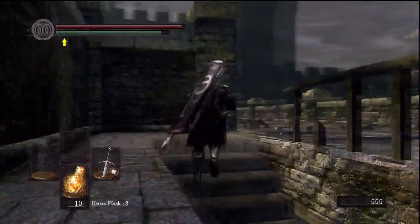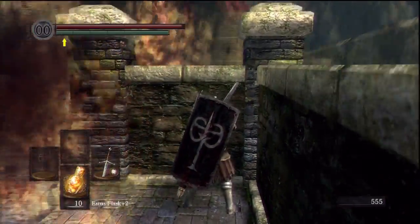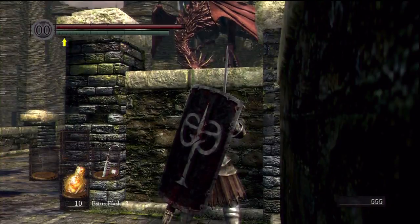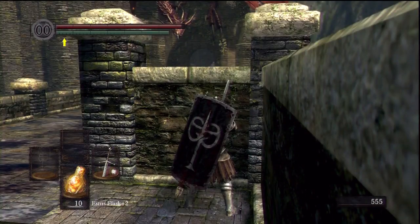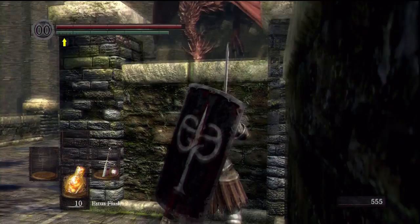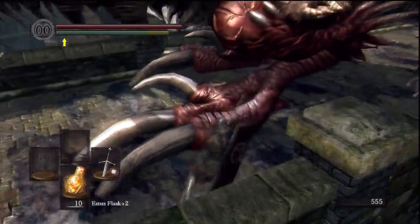He's back up there now. Let's run out again and wait for him to come down again. The armor is the black iron armor, some of it a little upgraded. The gauntlets are elite knight, also a little upgraded — plus three I think. I don't normally use a plus five Divine Claymore on this character; normally I use a demon great machete plus fifteen.